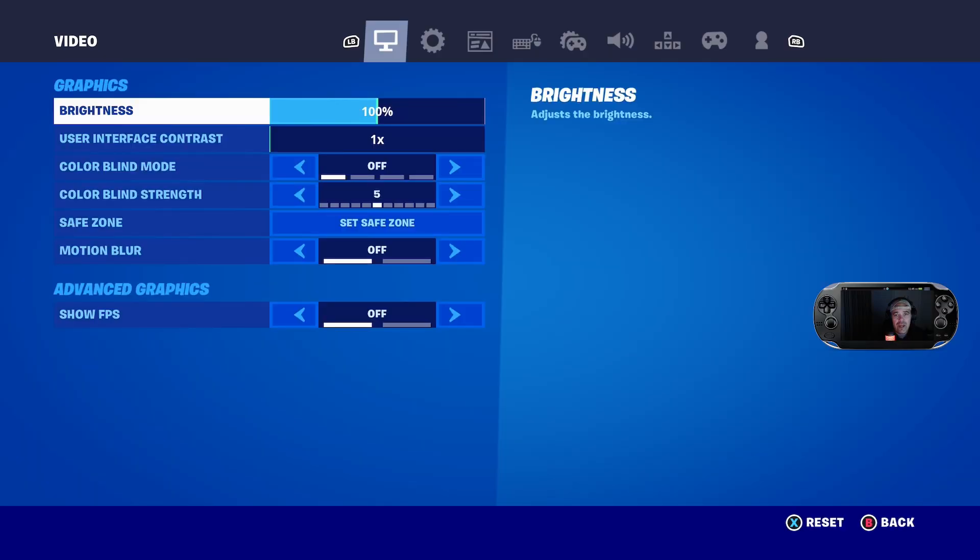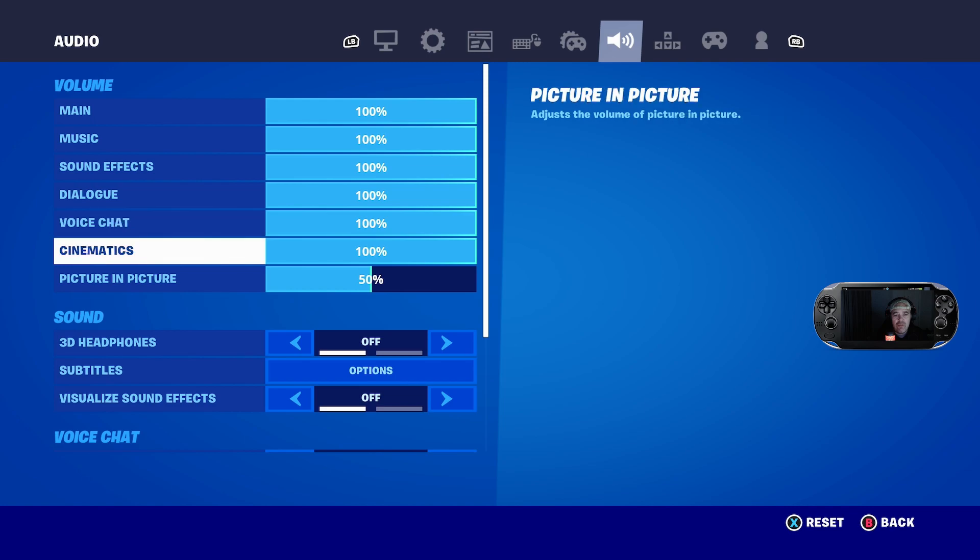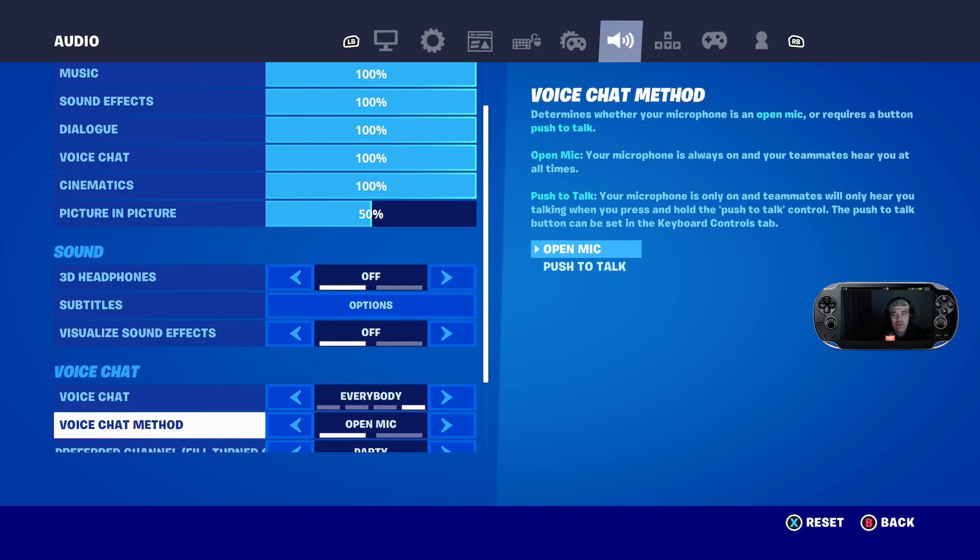Go into the main settings, scroll over to the audio tab, and change your settings there. Make sure you press apply as well when you change your settings, and hopefully that should fix any voice chat issues you might be having in Chapter 4 Season 1.